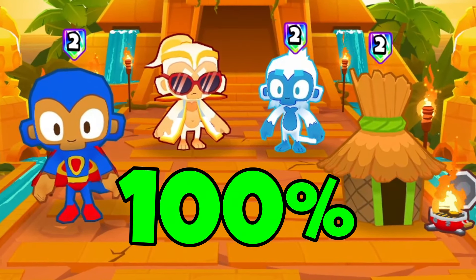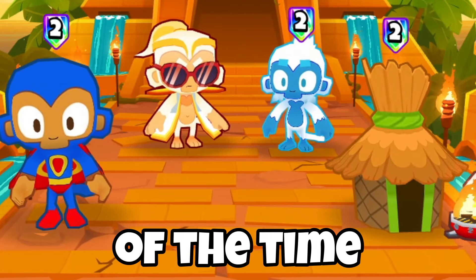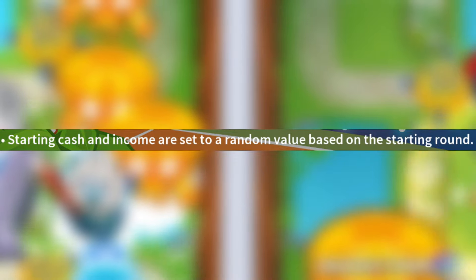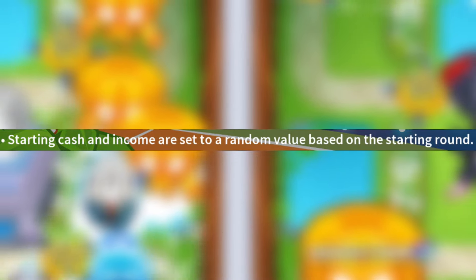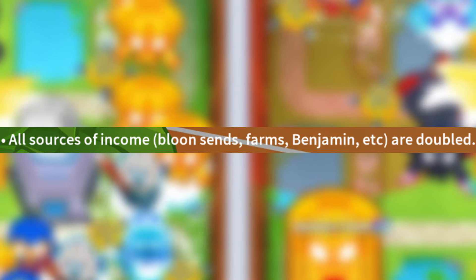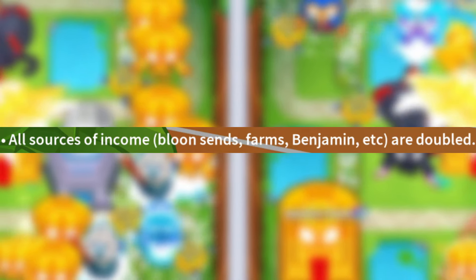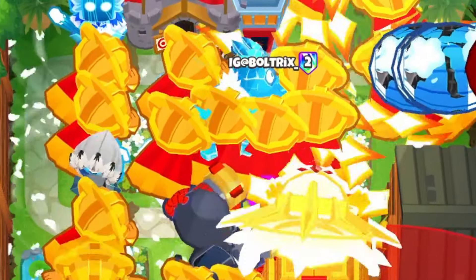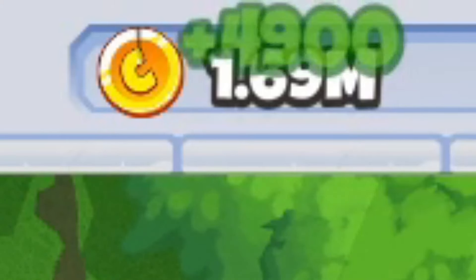This is the strategy that wins 100% of the time in the game mode Jumpstart Bonanza. In this game mode, the game begins on a much higher round than normal. Starting cash and income are set to a random value based on the starting round, and all sources of income — Bloonsens, Farms, Benjamin, etc. — are double. So money is not an issue, which means we can have a crazy defense and have money to rush our opponent.